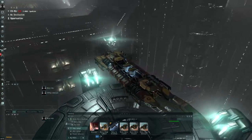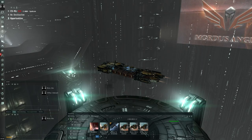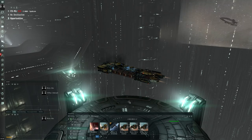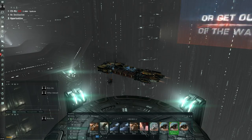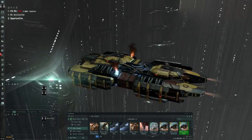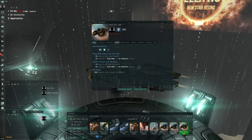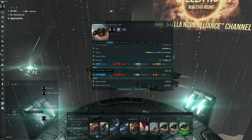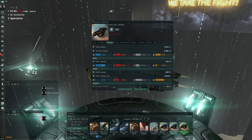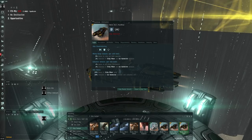That's a quick look at some of the changes currently on the test server planned for the mining barges. Keep in mind this is the test server — all changes and numbers are subject to change. Personally I'm really surprised by how strong the Mackinaw and Hulk are still allowed to be in terms of tank compared to the Skiff. I honestly see very little reason to jump in a Skiff myself — the shield resistance bonus is exactly the same, and looking at base stats the Mackinaw can still do pretty much the same while having a much better mining bonus. A little strange.